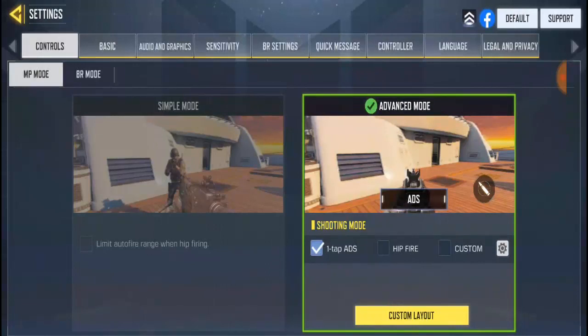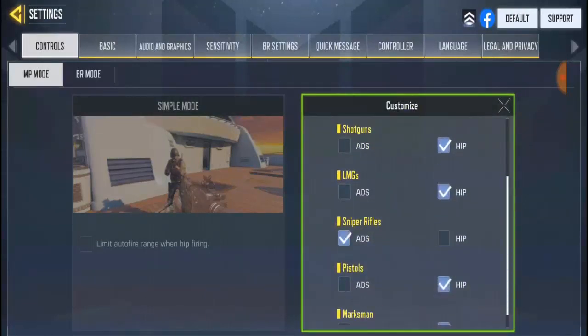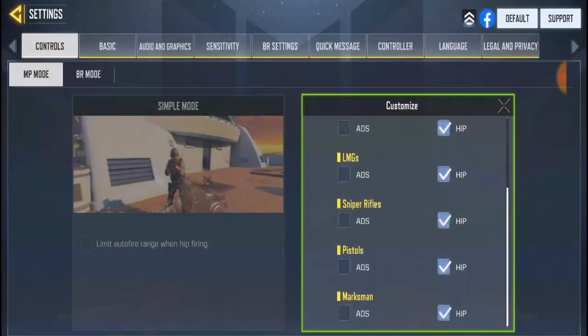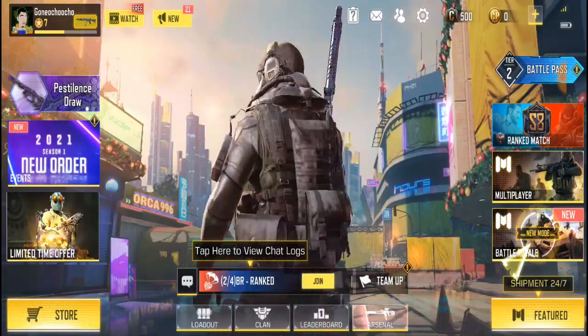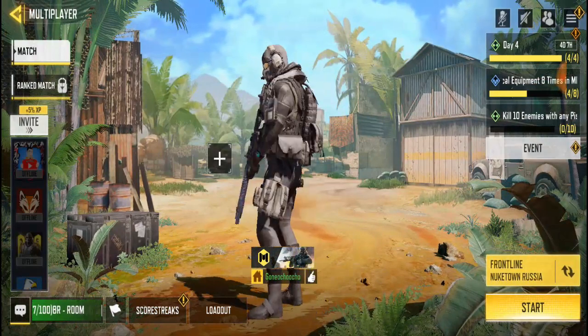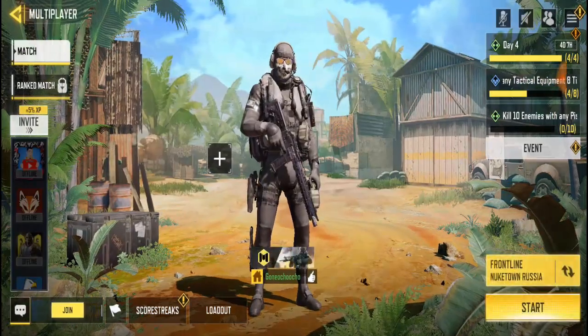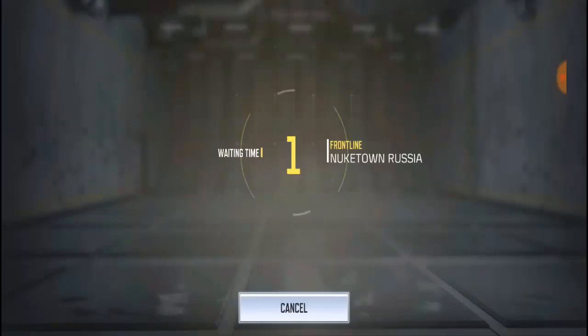Actually, I need one more thing — I need to hide the ADS so there should be no ADS when shooting. Let's click on customize. I'll make the ADS no — let me just set ADS off. Okay, it's perfect. Right now let's go ahead and jump into a frontline match to get a reference. This account is a brand new account, so let's get into a match.